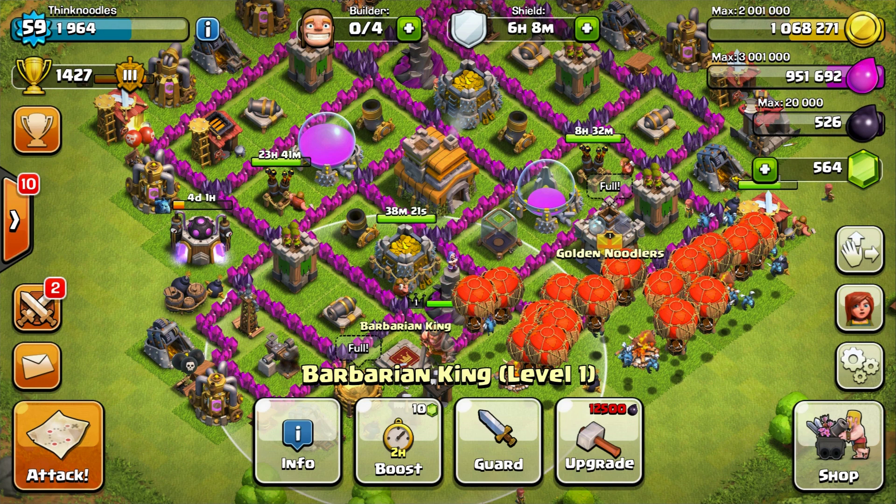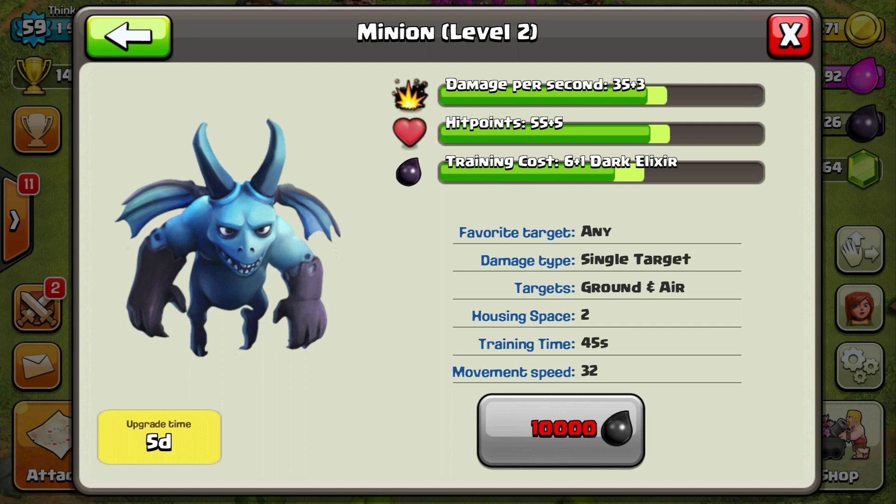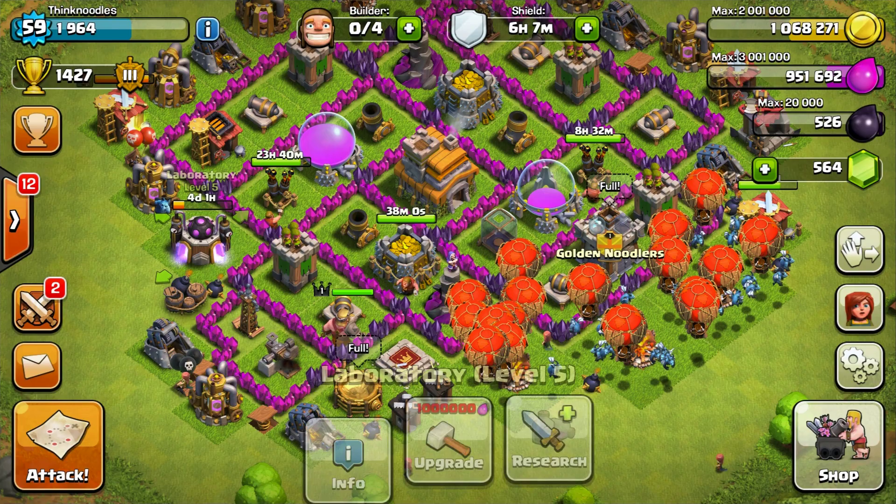I thought that I use Balloonian in war a lot more often, and having 30 or so minions at level two makes more sense. Their damage per second goes up by almost 10%, hit points go up 10%, it costs one extra elixir — but it was a better use of it and less dark elixir overall.